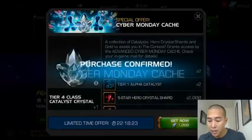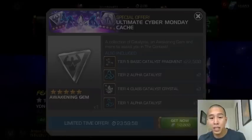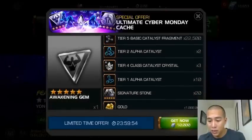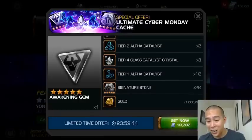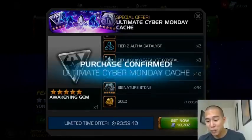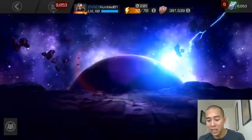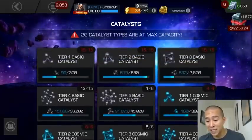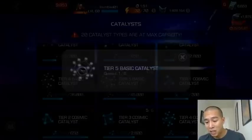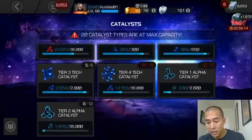Alright, no backing out now - let's go. We got that, and we got this, and the big one - it's a generic awakening gem! So essentially 15,000 units for a generic awakening gem. I'm down to 6,653 units but I'm okay with that. It should hopefully get me through Variant.